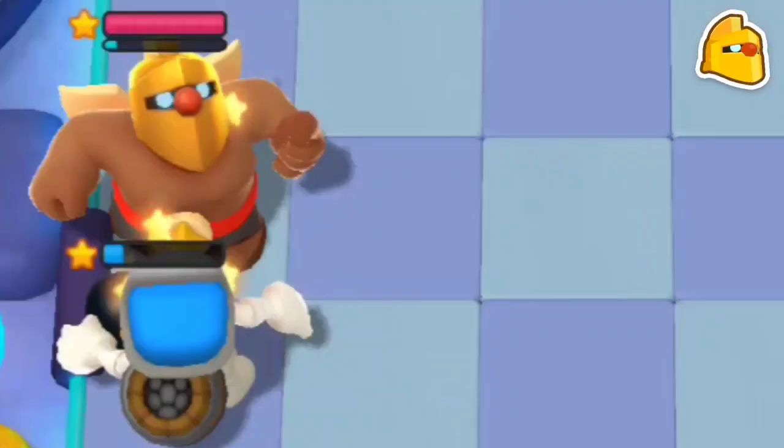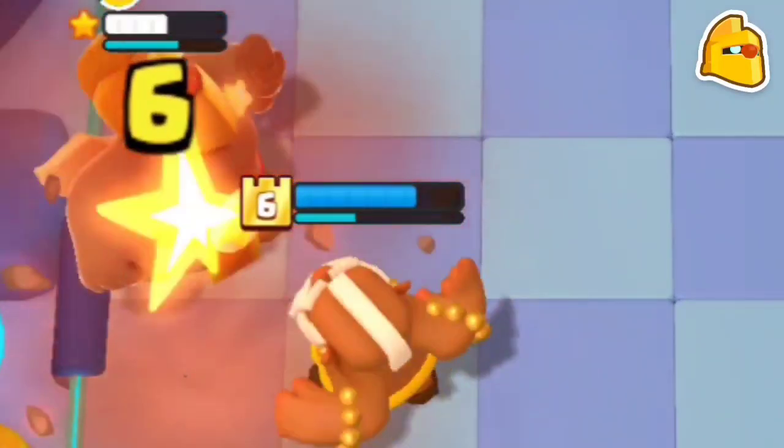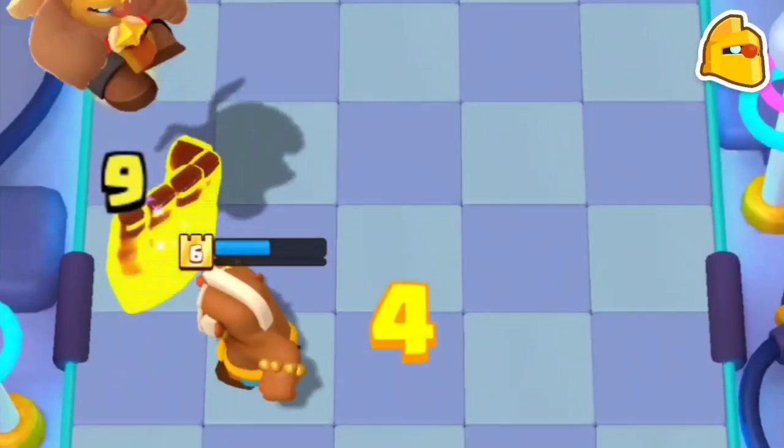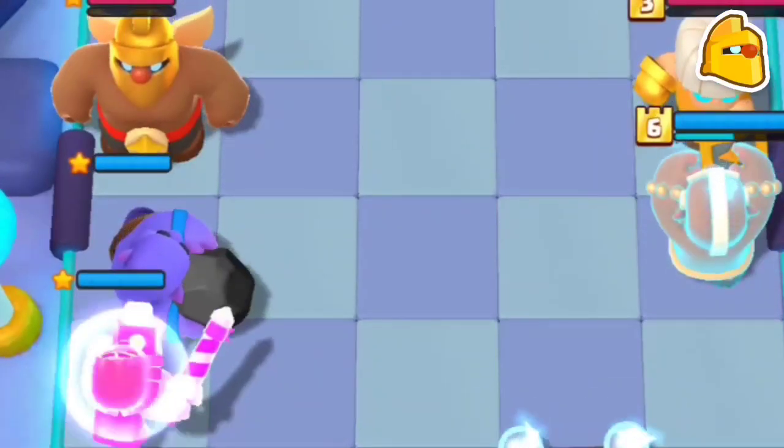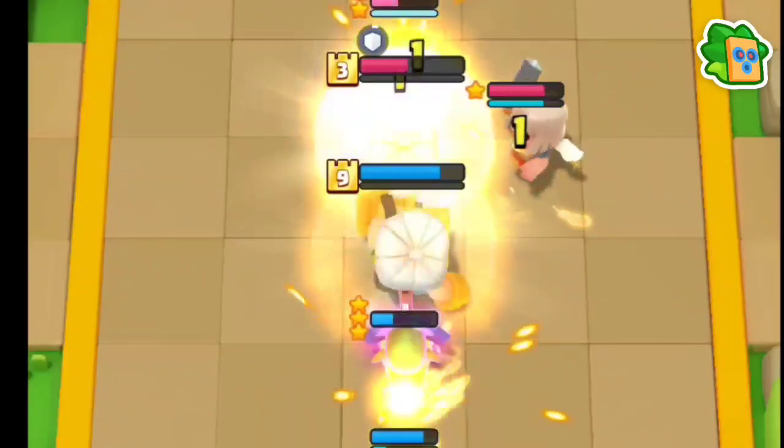Golden Giant can only be out-healed by four abilities: Giant Skeleton with damage upgrade, the super, Bowler, and Prince with first ability. So avoid any other stun ability. The fast hit speed of Dart Goblin comes with a catch which favors Shield Maiden, so she just wrecks him.